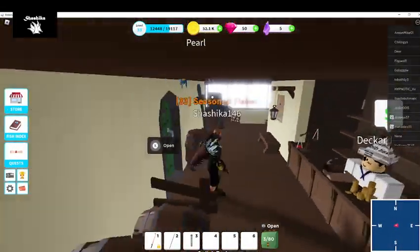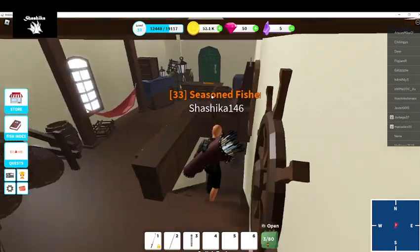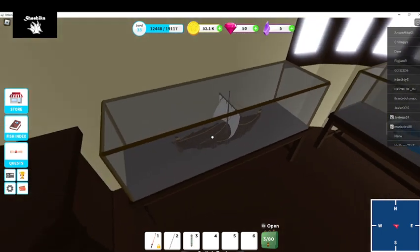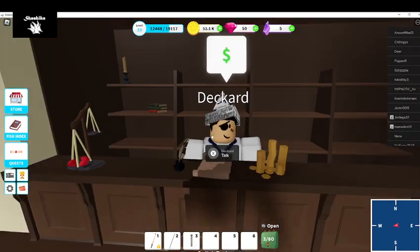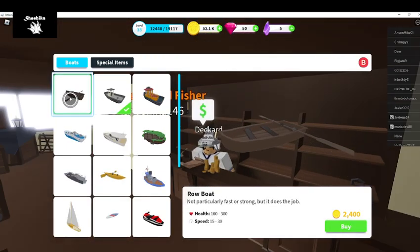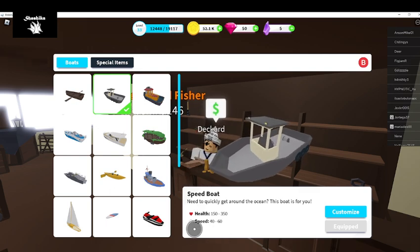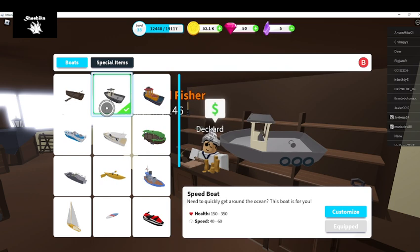Now once you're in the boat shop you can look around, but the guy right there at the desk is who you talk to. There's also a door you'd enter from the other way. There are some little models of the boats - I like the pirate ship, there's a Viking boat and a speed boat style thing. Let's talk to Deckard and see what he's got. The starting lowest price boat is 2,400, with health starting at 100 and speed at 15. The one I currently have had stats of 150 health and 40 speed - I think it was around seven or eight thousand.